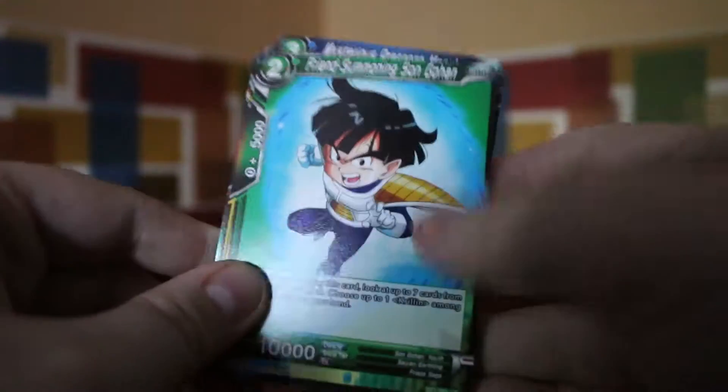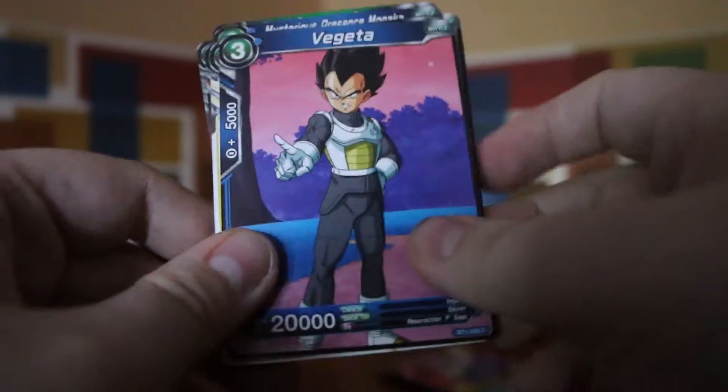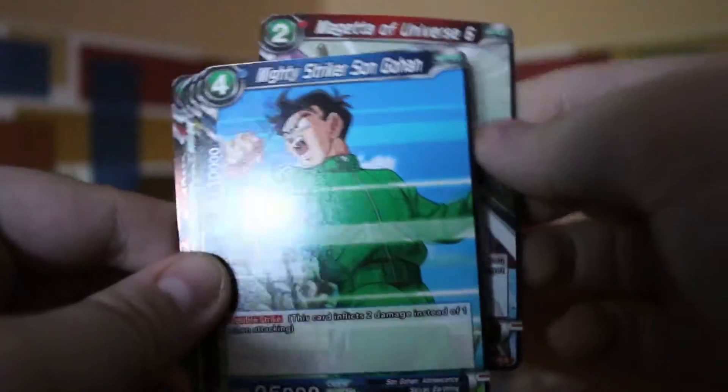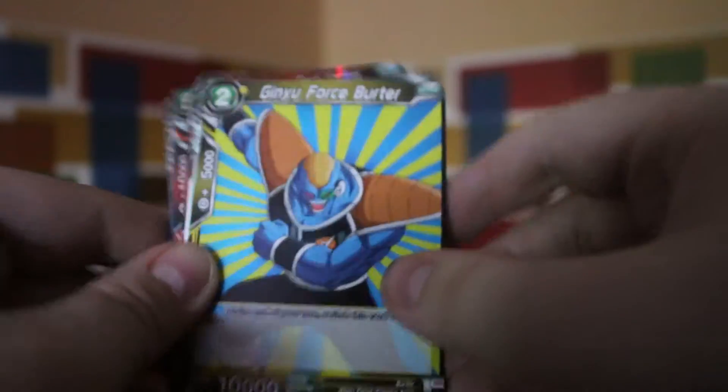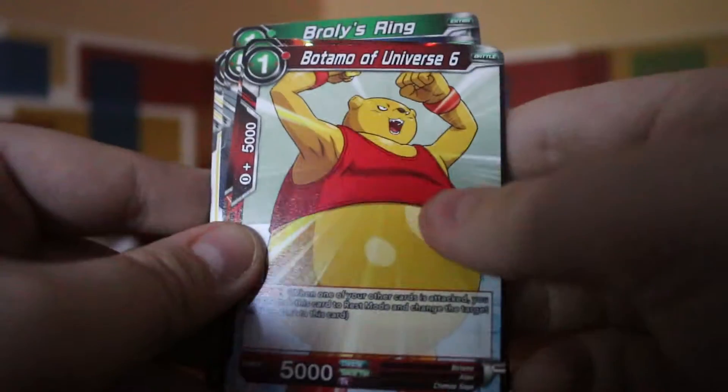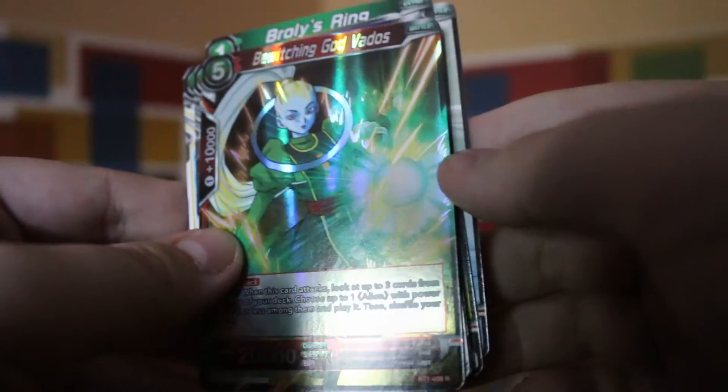Mysterious Presence Monaka, Result of Training, Friend Summoning Son Gohan, Vegeta, Frieza's Call, Magetta of Universe 6, Mighty Striker Son Gohan, Ginyu Force Burda, Broly's Ring, Botamo of Universe 6 — first time we've had him — and Bewitching God Vados. We'll have a look at the summary in the video so we'll know for sure.